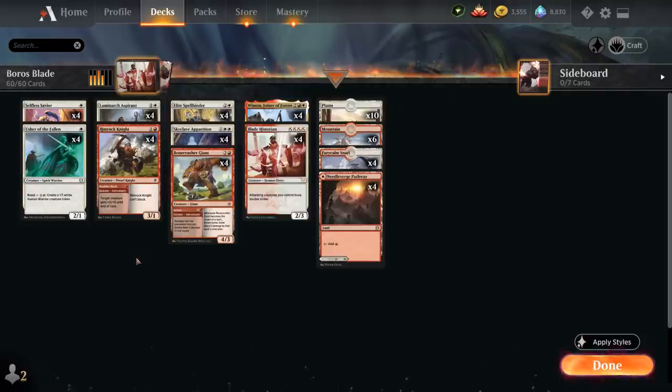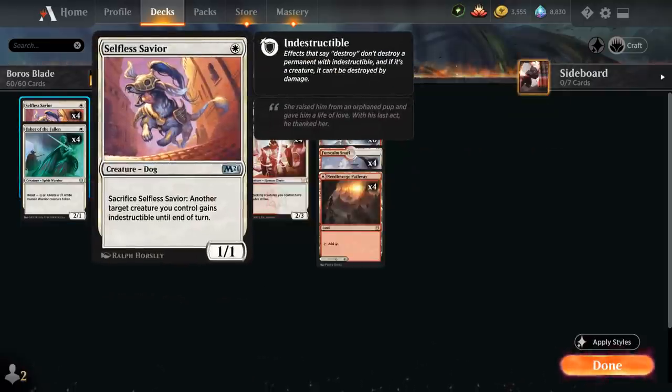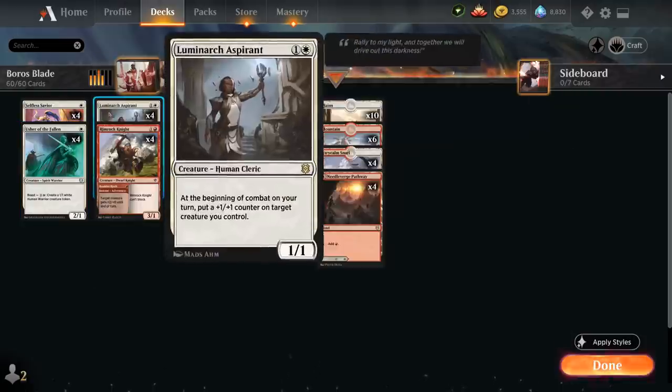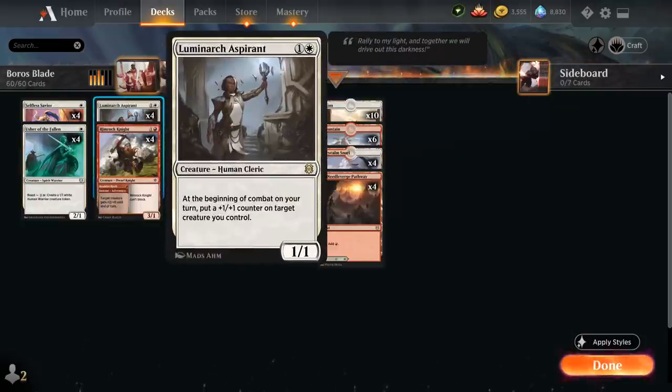Taking a look at the rest of the deck, we've got the full playset of Selfless Savior as a non-human to trigger Winota, that can be sacrificed to give one of our creatures indestructible until end of turn, protecting key creatures like Winota and Blade Historian. We've also got Usher of the Fallen as another 1-mana non-human that can boast to make 1/1 tokens. At 2 mana we've got the full playset of Luminarch Aspirant as another human to find with Winota — a powerful card that puts +1/+1 counters on a creature at the beginning of each combat.